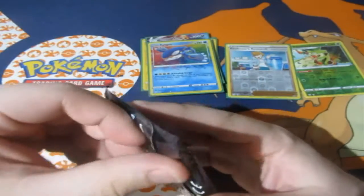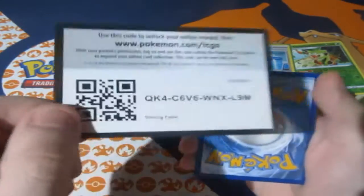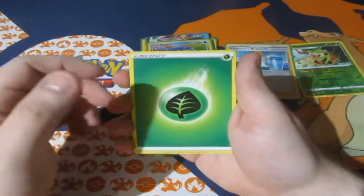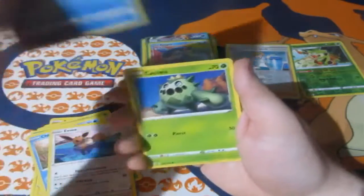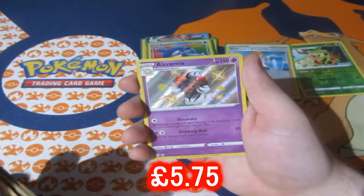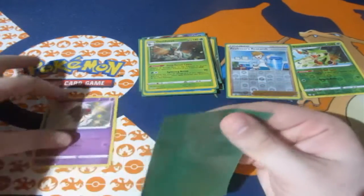One pack left. This has been an awesome, absolute amazing tin. We've got a Grass Energy, Rotom, Eldegoss, Trapinch, Turtwig, Eevee, Horsea, Cacnea, Shinx. Shiny Alcremie — I think I do own this one, but still, I'm happy to have it. Awesome. And the Decidueye Hollow Rare — another awesome pack to end it all off. We didn't end with just one holo, we ended with two holos. That's awesome.